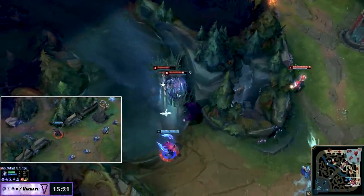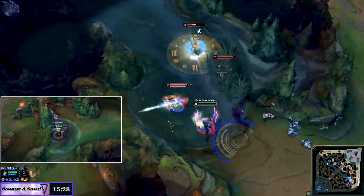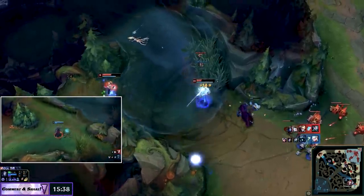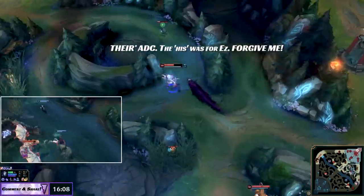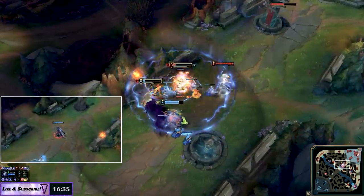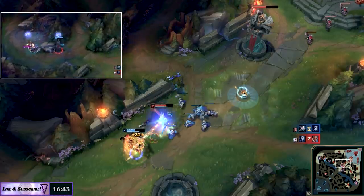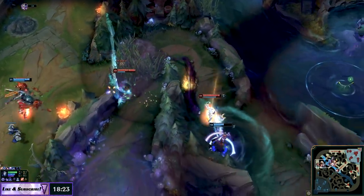The next big fight happens in the bot lane where Kindred dodges Irelia's skills, gets altered by Zilean and escapes, while Carthus presses his ultimate and kills the Janna. Kindred wasn't positioned to use their ultimate and wanted to save it for a more meaningful skirmish where objectives were on the line. However, due to a lack of vision, Kindred overstays with their ADC and one falls, giving Carthus the open track to take the dragon. Irelia also takes the bottom lane tower. Kindred then rotates up to mid, wastes their ultimate in a fight, and dies — though they do manage to secure a two-for-one.